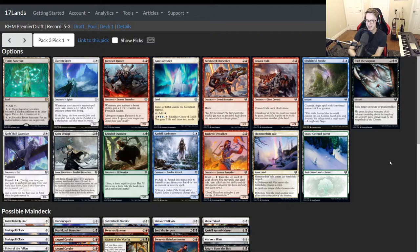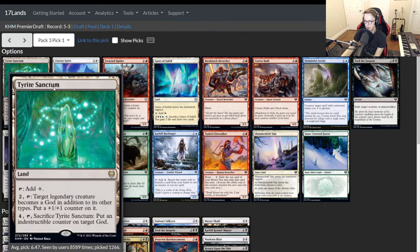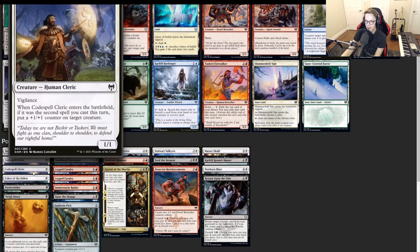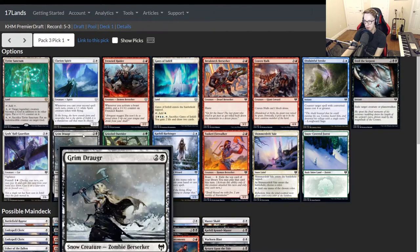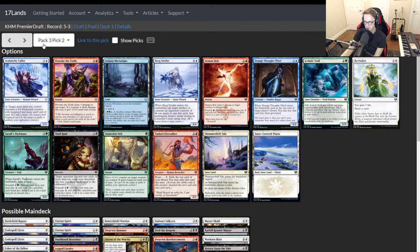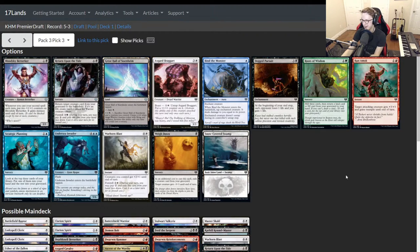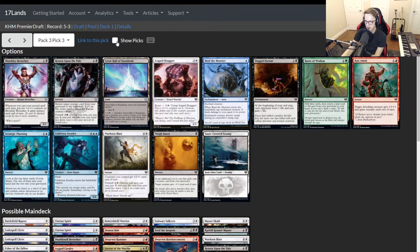Pack three: we get to snap up another Clarion Spirit — the draft is helping us out. Tuskary Firewalker we'd like in the deck too, but the Spirit is way too good. We've got double Codespell Cleric and two other one-drops, so we'd even take more to support two Clarion Spirits. Pick two: snap up a Demon Bolt. Pick three: we'll grab a Runamuck. People try to block you with tough creatures and this just blows them out — it does a ton of damage. Love it.